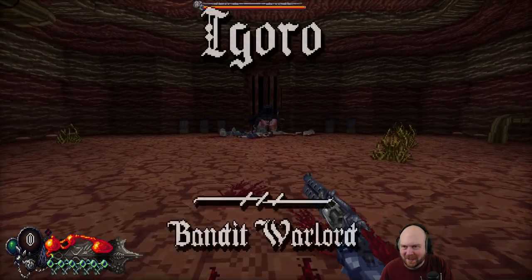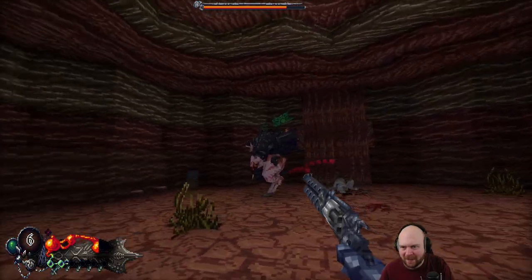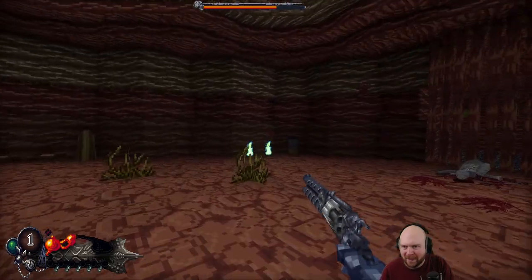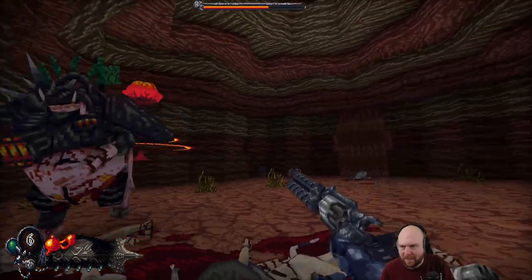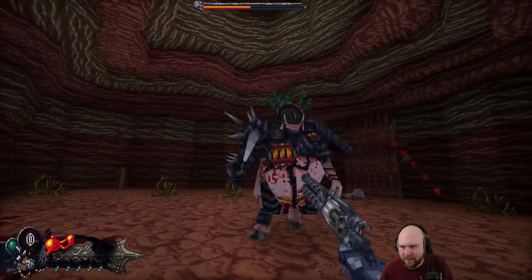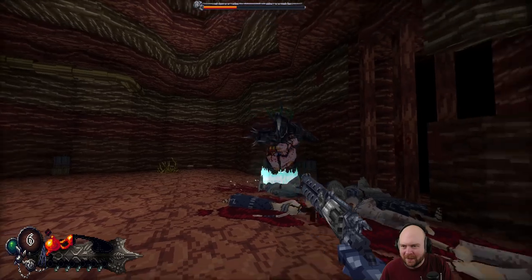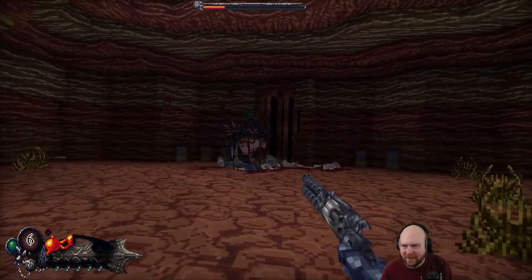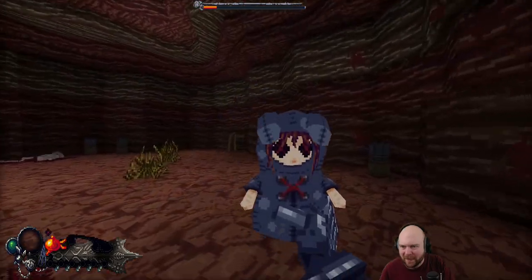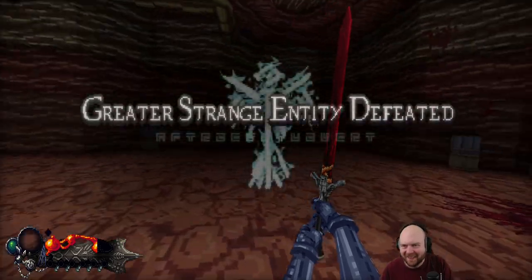This is a boss? This feels like a boss. Get up. Oh damn, you throw dynamite? I'm out of mana. I am fighting you — don't throw dynamite, don't do it. He's going to do it. Uh-oh. Time to play with my doll — I feel better now. Oh, he's going to explode. Greater strange entity defeated.